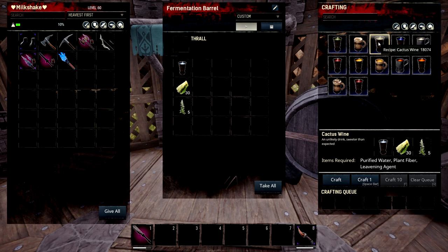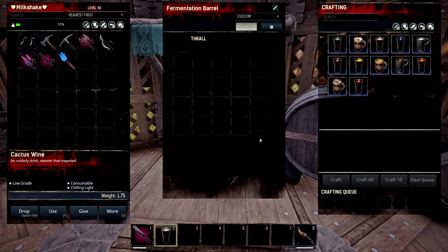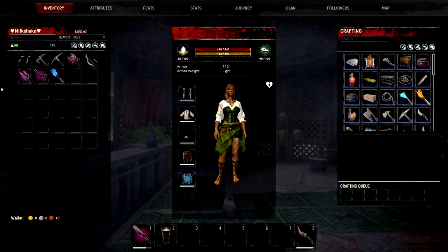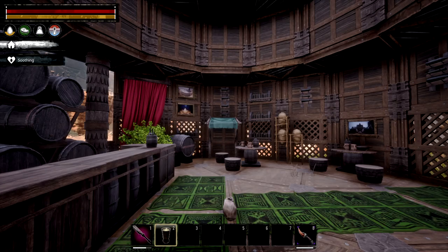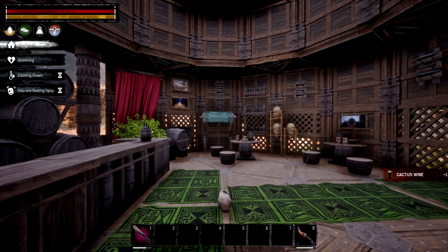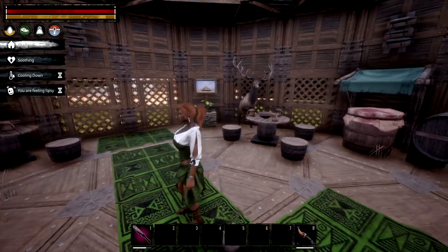Our next recipe is cactus wine. This one is really simple to make and you could do it early on. It's purified water, 30 plant fiber, and 5 leavening agent. It's very similar to ale but a little bit cheaper in some aspects — chilling light, meaning it's going to cool you down very slightly in hot temperatures and make you a little bit tipsy.